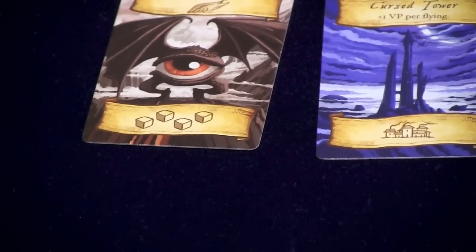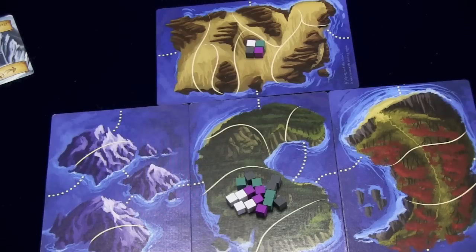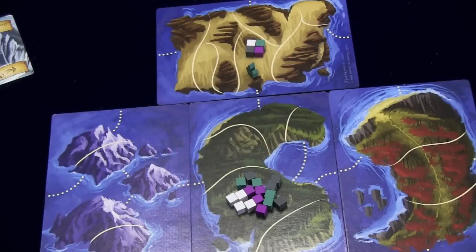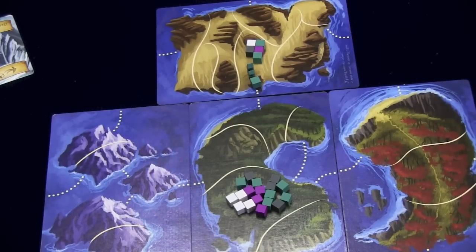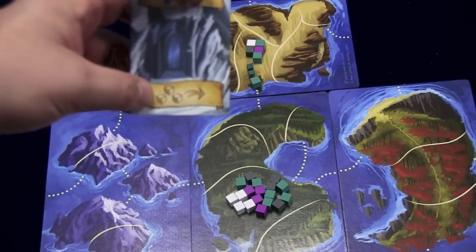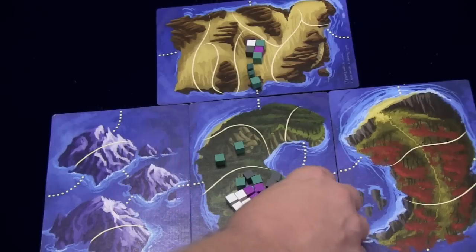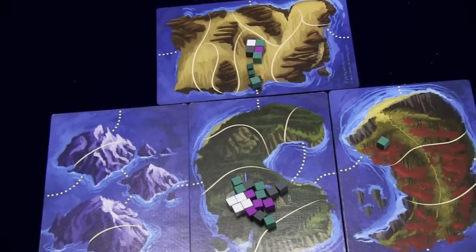Each card has two parts to it. The bottom part of the card gives you an action — there is placing more units on the board and placing cities. When you place a city, you place one of the little wooden Cinderella castle-type things anywhere you have a troop already. When you place soldiers, you place a number of units as shown, either in the starting region or anywhere you have a city. Movement cards — this one shows movement of three cubes — let you move cubes, or cross water at a three-to-one ratio.